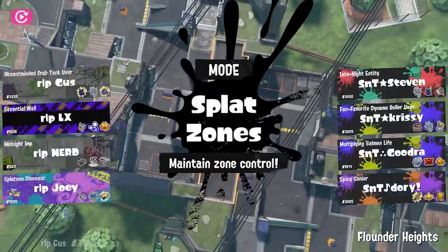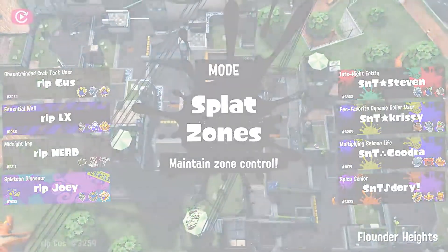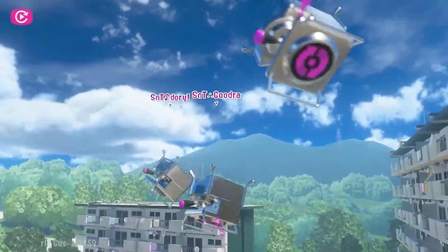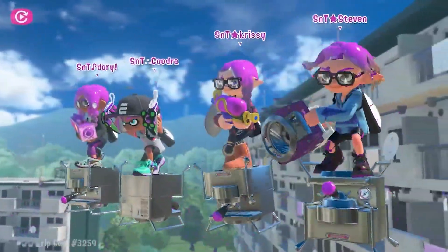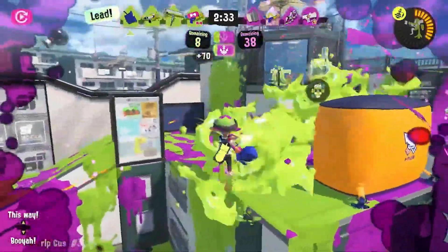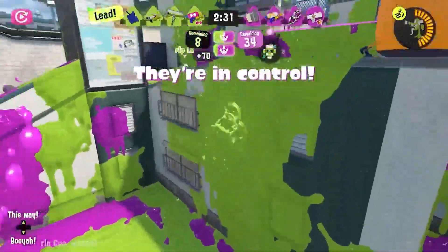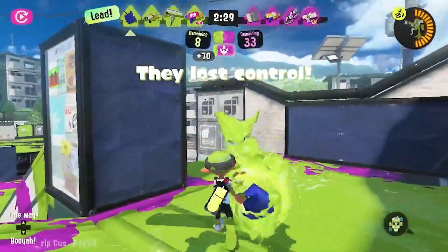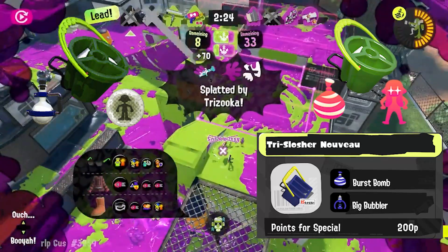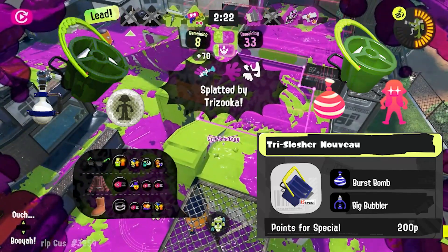Moving on to my favorite weapon, the Tri Slosher. Tri Slosher currently has Toxic Mist and Inkjet. When I first saw this kit I was a bit hesitant, but it's warmed up to me — it has a good niche in Rainmaker and still works on really good maps like Mako and Flounder Heights. For the Nouveau kit, I would love for it to have Burst Bomb and Big Bubbler — a throwback and combination of both vanilla variants from Splatoon 1 and 2.